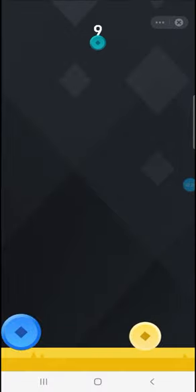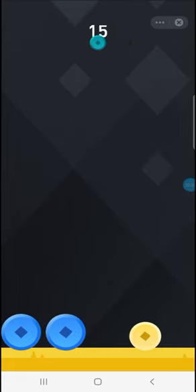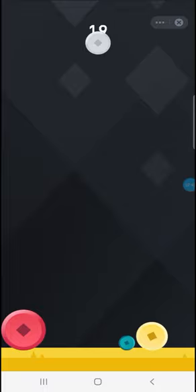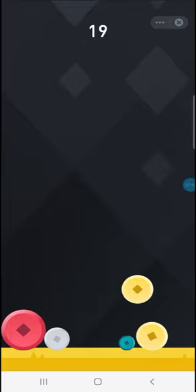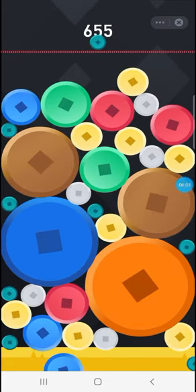I'm just combining these different tokens. If I do this, these two golds become blue, and if I push the blue to the other one, we now have a red one. So I'll keep playing like this and then show you how the game ends.